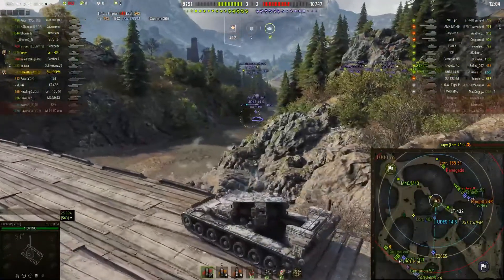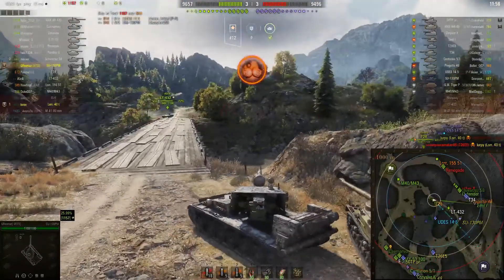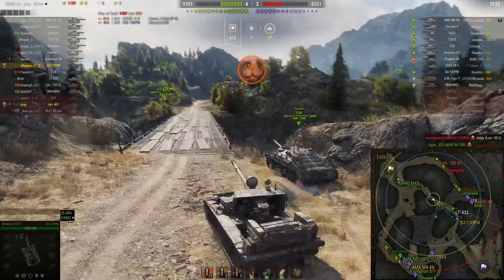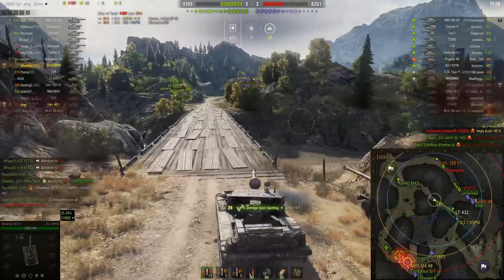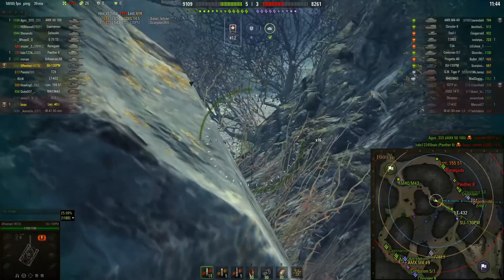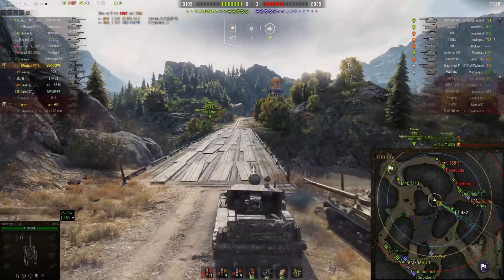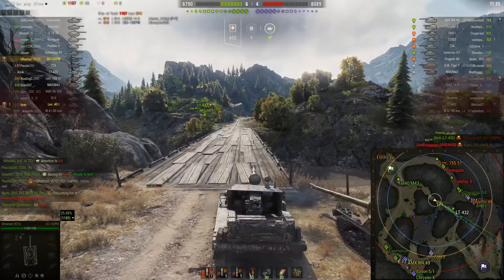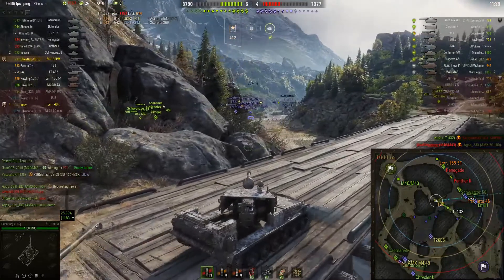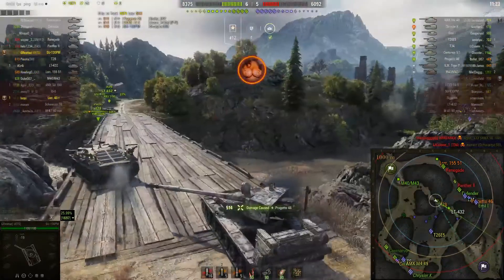I'm moving up along the bridge. We get a shot at the U-Des and do some damage, but unfortunately leave him with 53 hit points — would have liked to take him completely out. There comes the SU-130PM taking a shot at the LT. The LT can easily take out the 130PM if it pays attention. There's the Emil-1; we take a quick pop shot at him. And there's the LT-432 finally taking out the enemy SU-130PM.